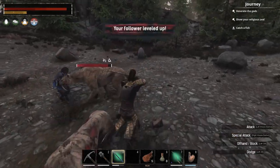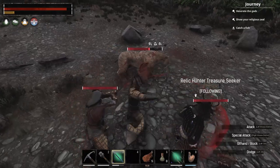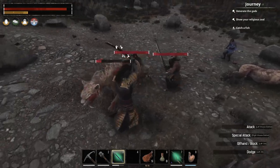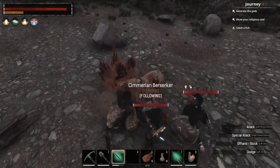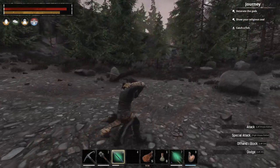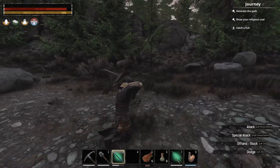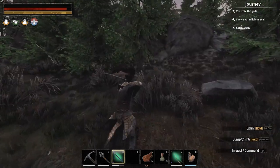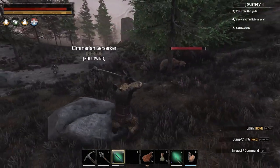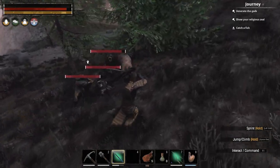I'm going to be careful with my stamina. I'm getting the overweight debuff, which is basically massive stamina drain. Whenever I do an action that requires stamina it uses a hell of a lot more. And they're not worth skinning. Oh, there was fighting up there — okay, I'm fighting everyone.